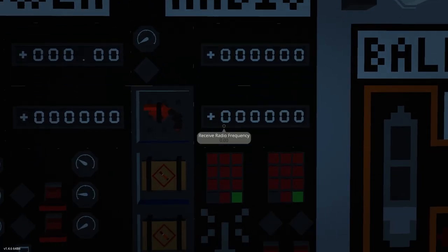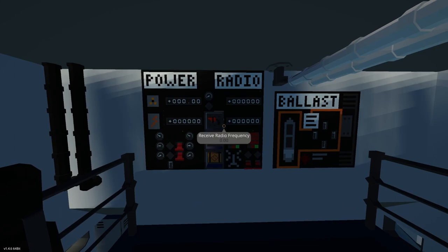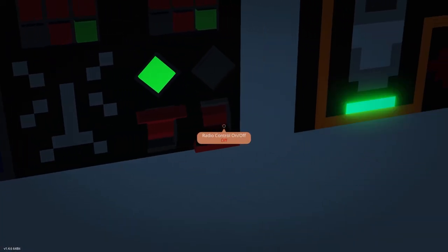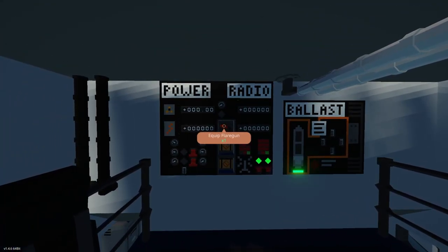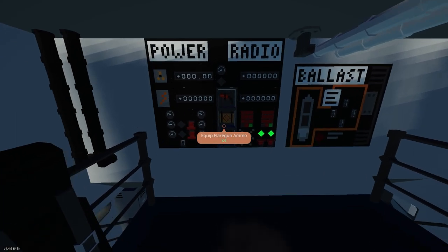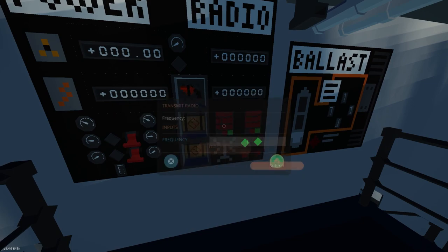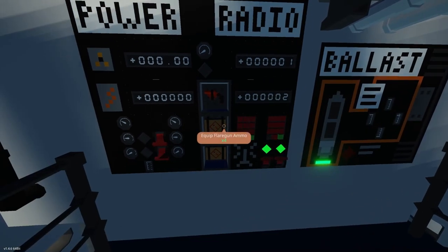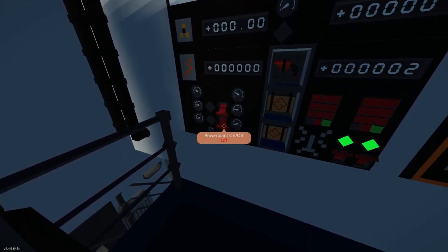There's that lovely hum again. Check this out — we've got ballast, which is kind of cool, and a power readout and a radio readout. Okay, turn on the radios in the ship control panel. Radio on, radio on. Easy peasy. Tune in the ship's transmission to the same frequency as the radio station. We'll set these to one and receive to two.